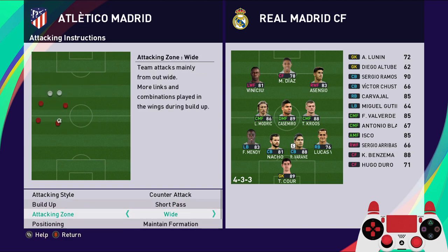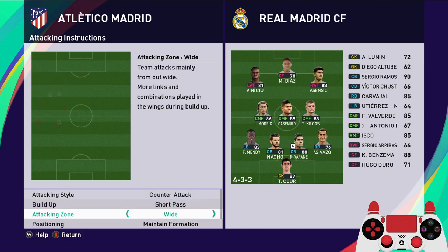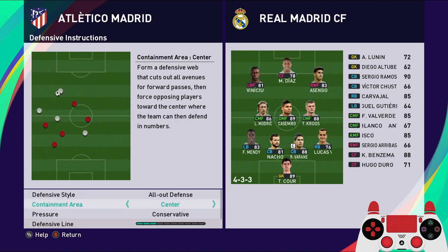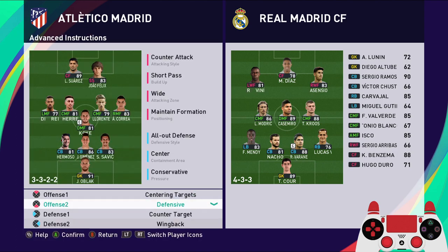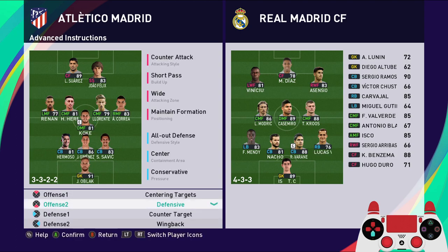Instead of going long pass through the middle playing through Lukaku, we're going to play with short pass through the wide area, still counter attack, maintain formation, support range number one instead of very high, so we're going to be very close to each other. Defensive instruction: all-out defense, center conservative, defensive line deep, three or two compactness, very compact.